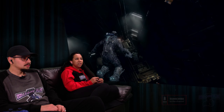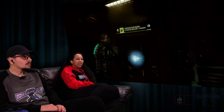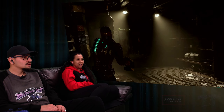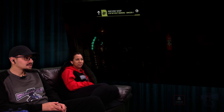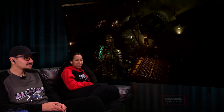We're now entering the ship. We have a lot to show you, so let's skip ahead to Chapter 3. We've just received a briefing to head over to the refueling station. Look at the atmosphere. To get there, we're passing through the machine shop over here.